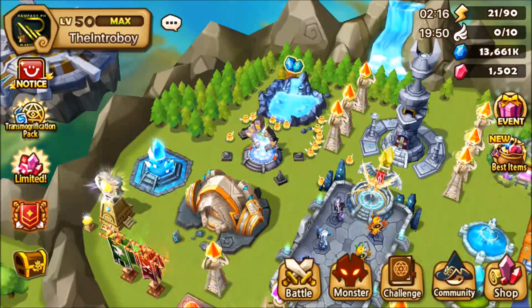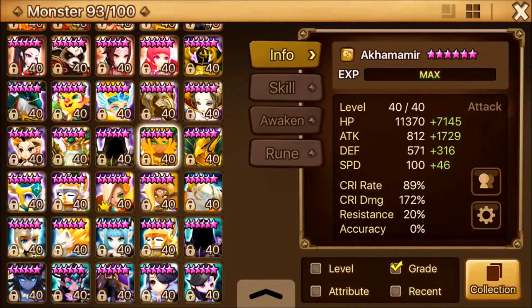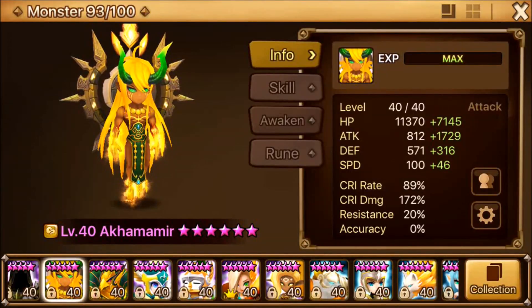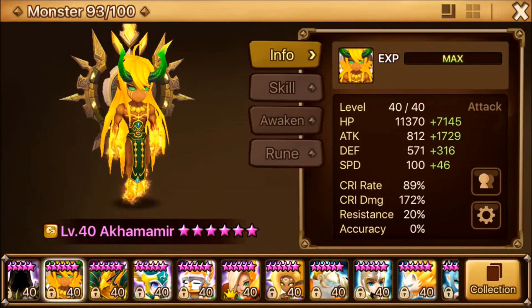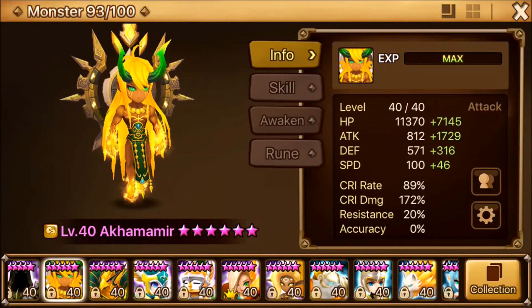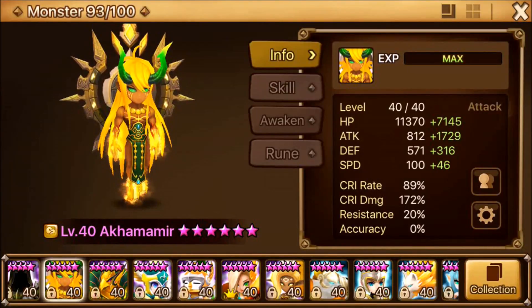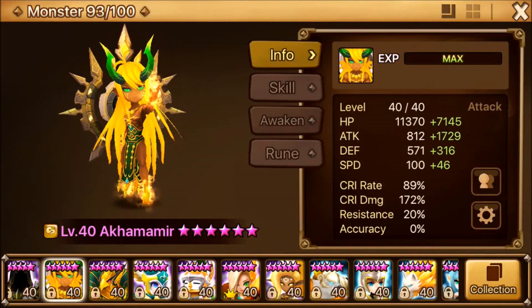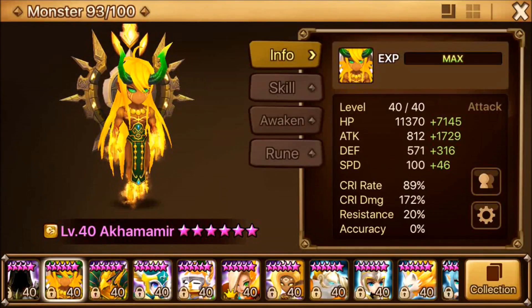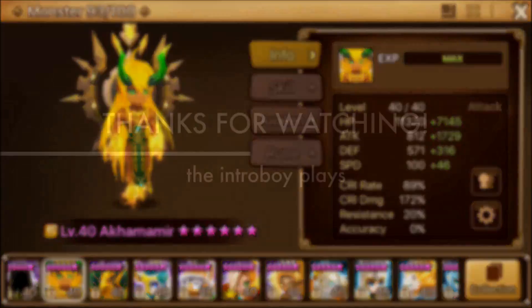I think that's it for Akamomir. I really like this monster a lot — he does pretty good damage and can really help your progression in the game. As you saw, he speeds up your Giants B10 runs and your essence farming runs. If you happen to have him and you're a free-to-play player having second thoughts about building him, you should build him. If you have any questions or suggestions, put them in the comment section below. That's it for our tour with Akamomir — hope you guys enjoyed it, thanks for watching, see you in the next one!